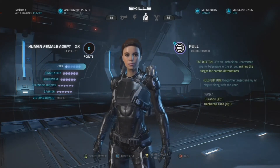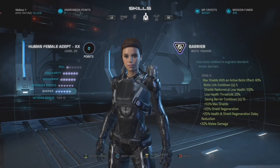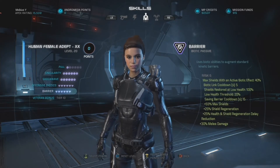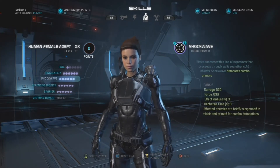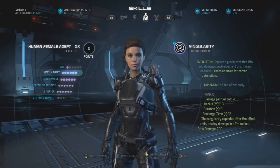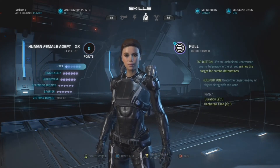When you're leveling this character up, or if you're simply leveling one of the alternative human adepts up and you want to try this setup out, I definitely recommend starting with Barrier. From there go to Shockwave, and then from there either do Singularity or Offensive Biotics. The choice is totally yours. So let's go ahead and take a look at the powers breakdown.